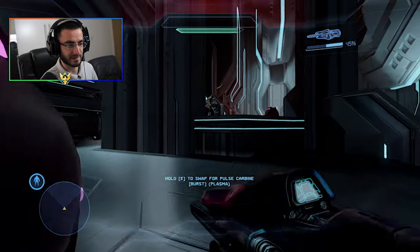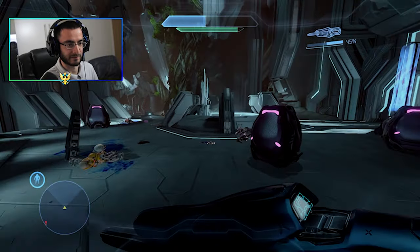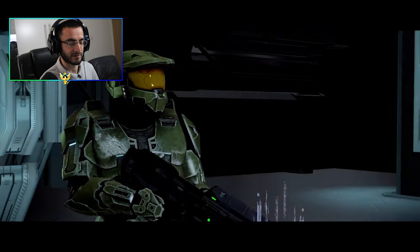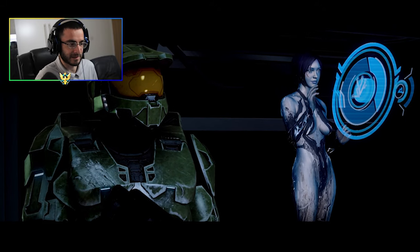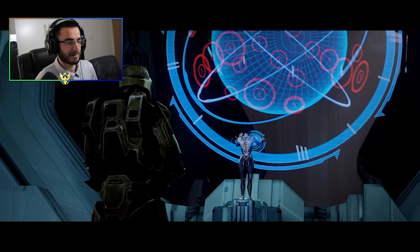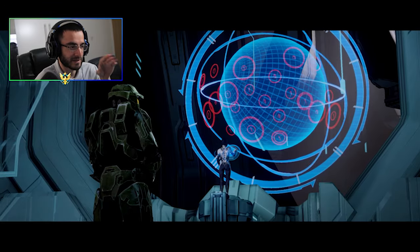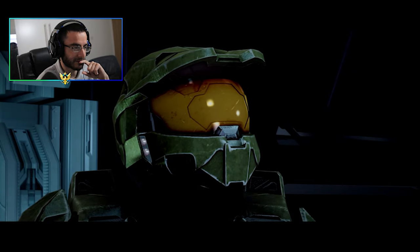I want to assassinate someone - I haven't done any assassinations in a while. I think that is the Halo 3 armor - he must have done a lot of edits and tweaks on it. There are more textures I've noticed. I recognize his hands - it's exactly the same armor from Halo 3 it seems.